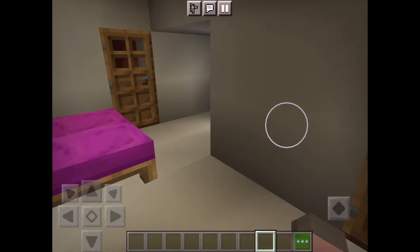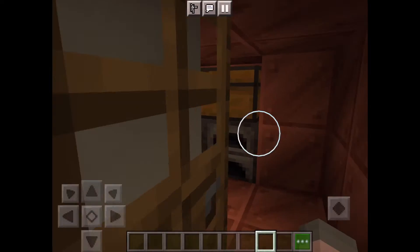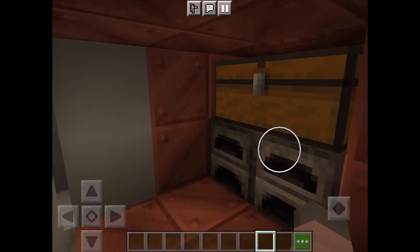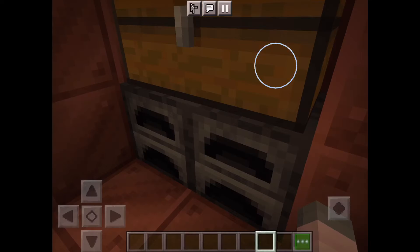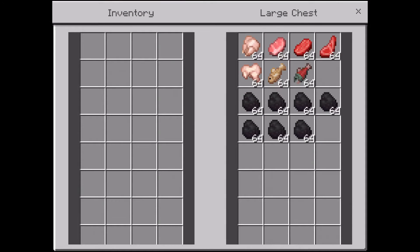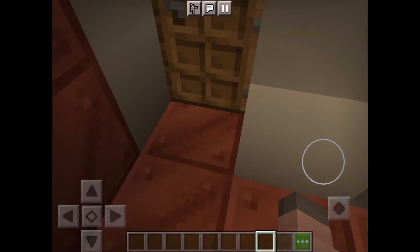Right, put that grass away — who needs that. We've got our little oven room with these two furnaces. We've got chicken, pork chop, beef, mutton, rabbit, cod, salmon — a stack of each, that makes seven stacks of food and seven stacks of coal to go with it, because why not.